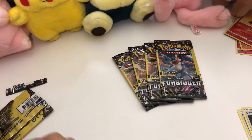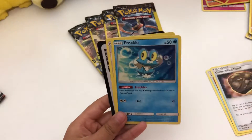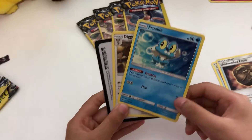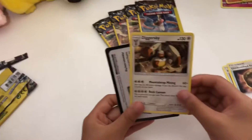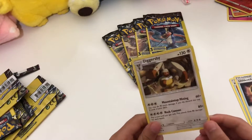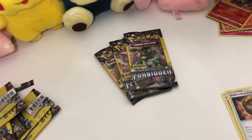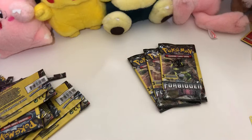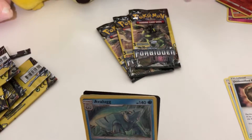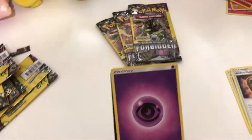Here we go — Croagunk. Froakie! Is it a hologram? I can't even tell in this light — it might be a reverse. No, it's just a regular. We almost did there. And Diggersby, the big boss. We got Exeggcute — they look like cute little pink eggs. Avalugg. And we got energy cards.